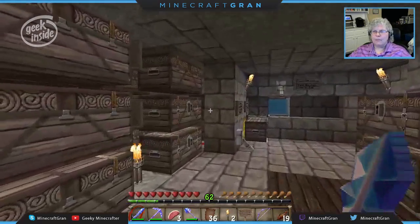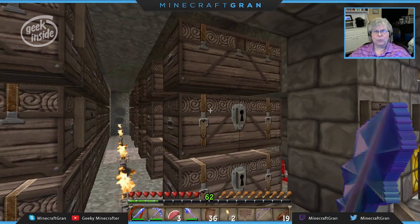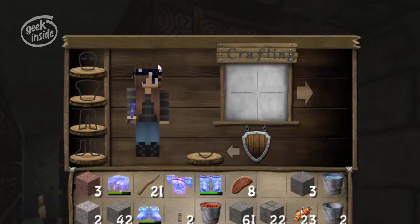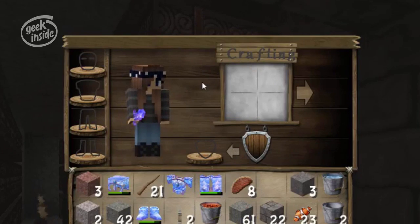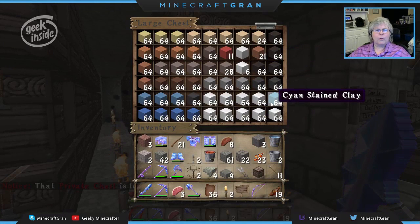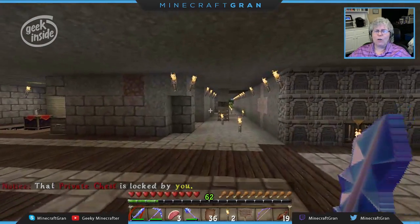One idea I was looking forward to — they wanted to build a statue, a kind of 3D pixel art of Minecraft Grand's avatar. This is what I look like: some blues and browns, blue jeans, boots and stuff like that. In anticipation of that, I went out to the mesa and gathered up materials, only to discover that when it was time to do the episode, nobody showed.